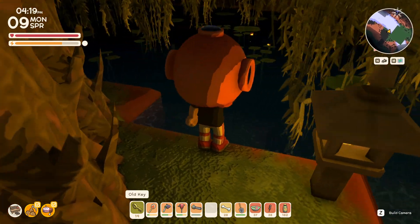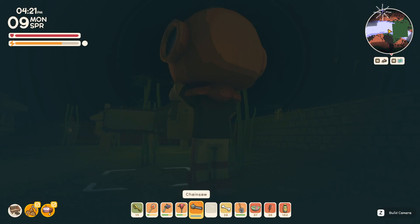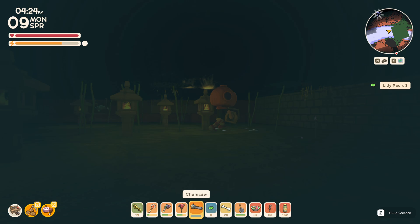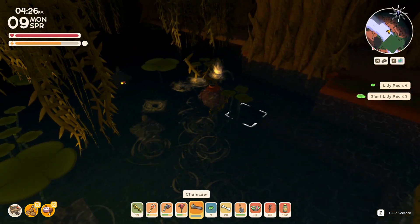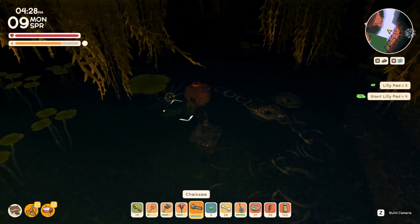You'll need a dive helmet, a chainsaw, and I put some lights down just so we can see what we're doing. Then you simply press E to get to the bottom. You can change the camera angle so you can see the lily pads as you wish. Then you simply run around holding right-click and using the chainsaw. Grab all the lily pads you want.